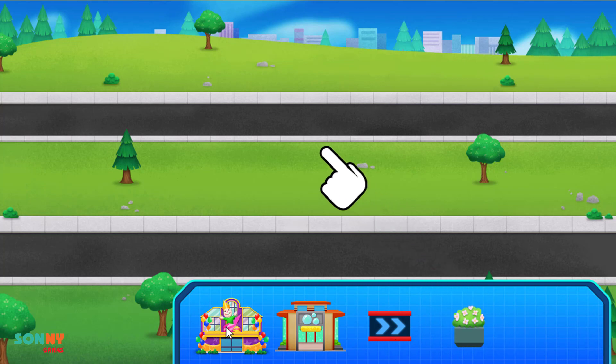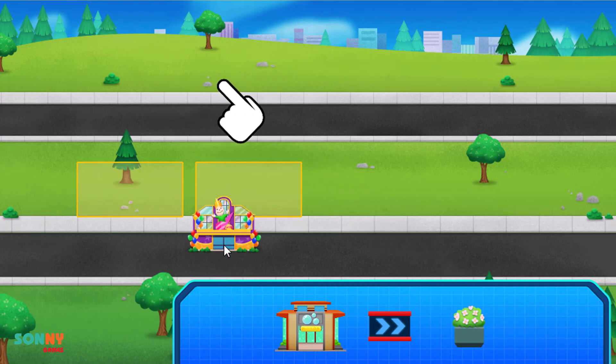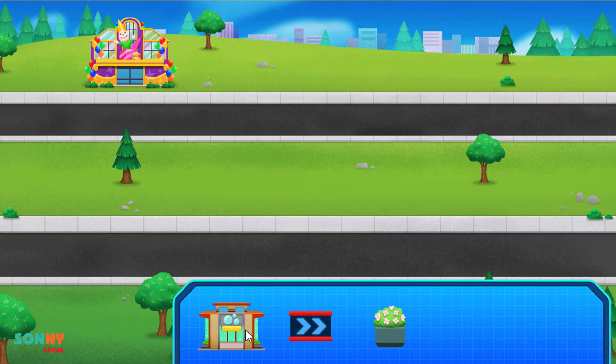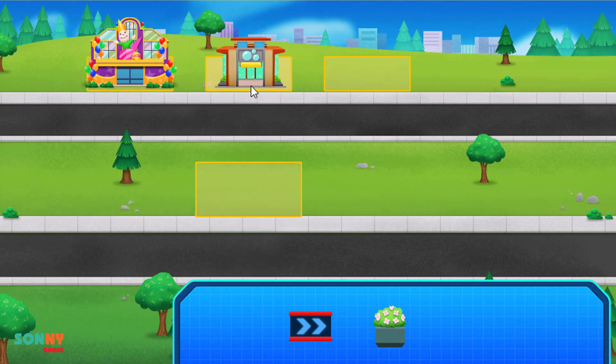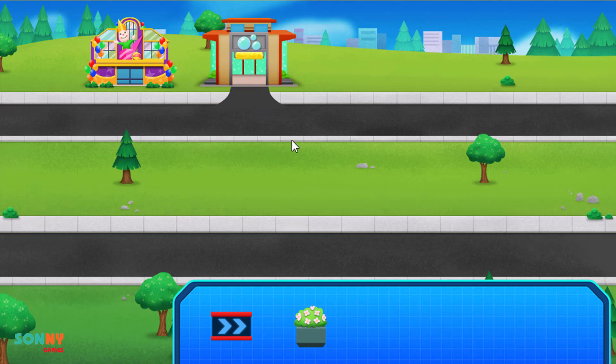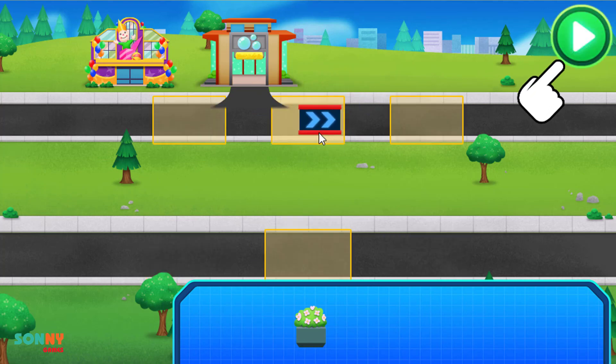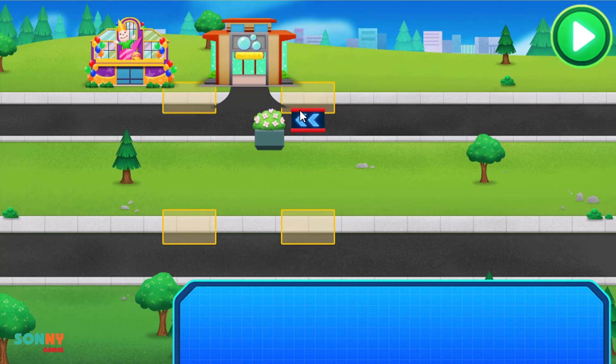Drag from the bin. Drag to move them around. That looks fantastic! When we're ready to go, tap the green play button. Axle City is looking better than ever. Awesome job!